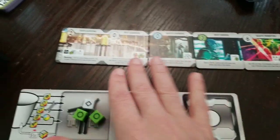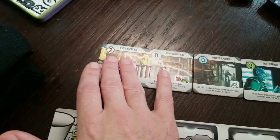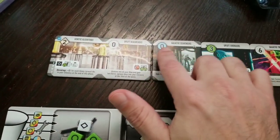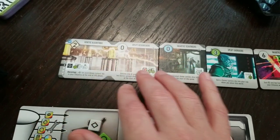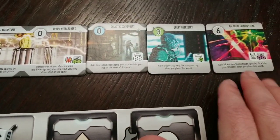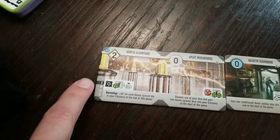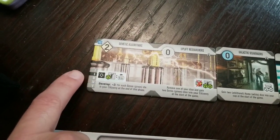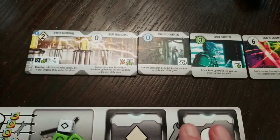There are also some developments that have a diamond shape — those are not planets, those are developments. There are only two types of tiles: developments and planets. Some planets that have colors in them you can actually produce goods on; you can't produce goods on ones that don't have colors. At the bottom of these tiles, sometimes they give you little powers — more often than not a one-time benefit, but when they give you a persistent benefit, it'll tell you what phase it occurs in. Those are the five different actions you can take — one, two, three, four, five — and it'll highlight which one is pertinent.